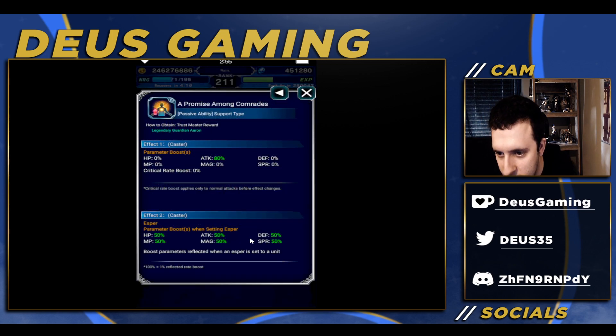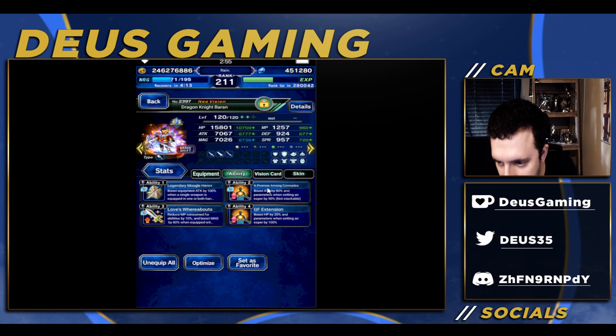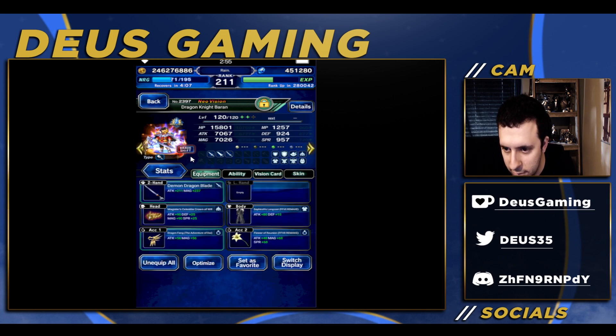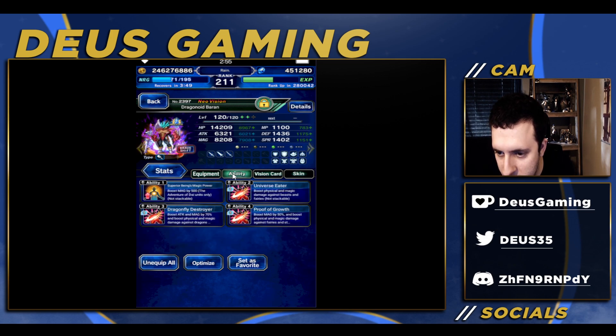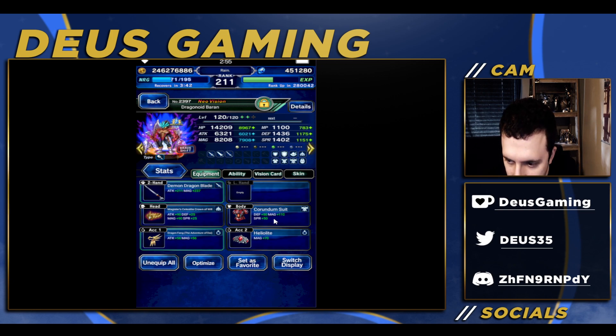We have the GF extension and Promise Among Comrades — that's an orange TMR, but it could be anything as long as it's giving attack. We have his own vision card of course, but you won't be using his base form all that much — you'll be using his brave shift form a lot more. He can get over 10,000 magic, but right now I'm not able to because he's not EX3 and I don't have the vision world materia that gives 750 flat stats.